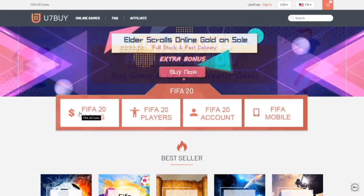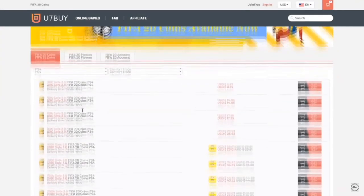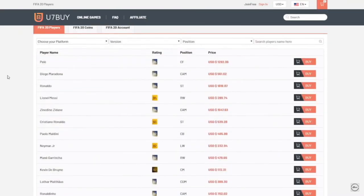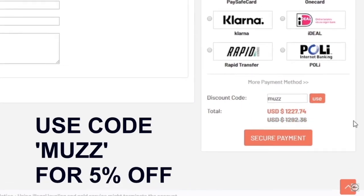If you guys are looking for some cheap FIFA 20 coins, head to u7bar.com. You can buy coins off the website, and you can also buy players — so if you wanted Messi, you could buy him off the website. Make sure to use code 'muz' at checkout for a discount.